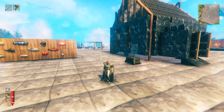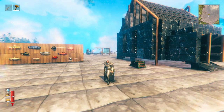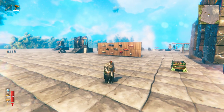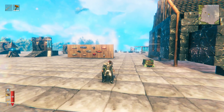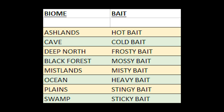When I say cave — in the frost caves found in the mountain biomes, very rarely you can find caves that have giant lakes in them. In these giant lakes inside caves, you can find fish. This is super, super rare, so don't expect to find it very often, but it's a real treat if you do. Earmark the location on your map because it's a pretty cool place to fish. From the spreadsheet here, the ashlands bait translates to hot bait, cave translates to cold bait, deep north is frosty bait, and so on.